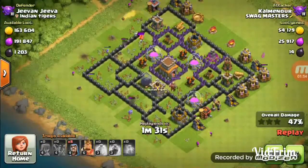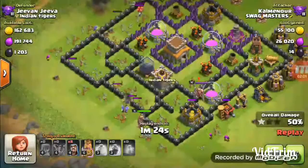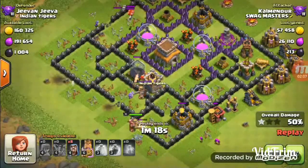When all those buildings are finished, put the Barbarian King in to break the wall, then put all the wizards behind it.